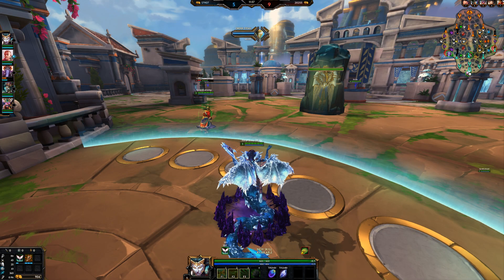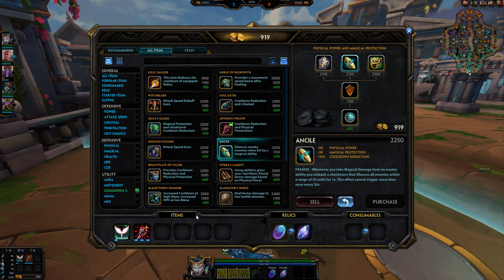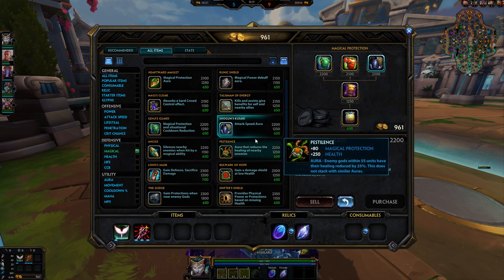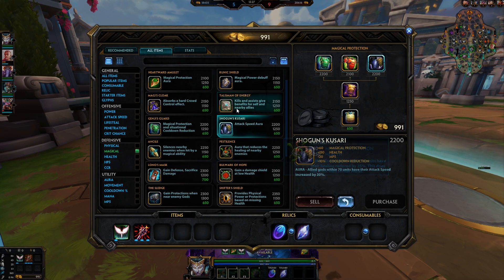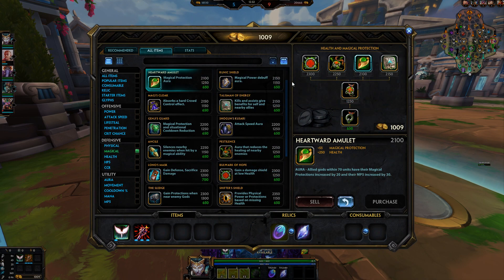In arena, hybrid items are even better. If you have only one mage on the enemy team, you're better off going Shogun Kuzari instead of Void Stone. Void Stone did get buffed, but you need at least double mage on the enemy team to make it worth it. Shogun Kuzari is way better — you get magical protection, HP, really good stats, and the best aura in the game.